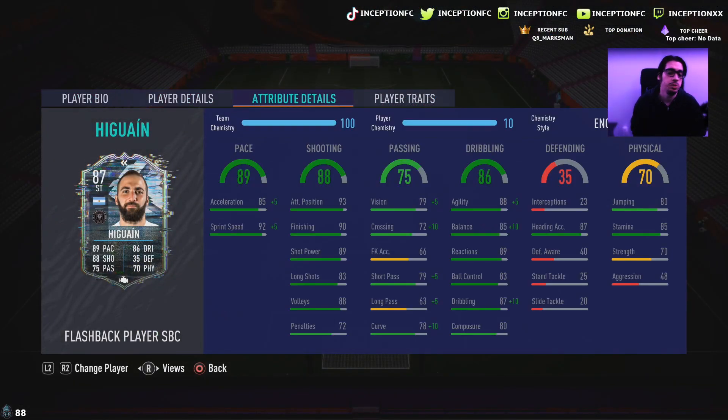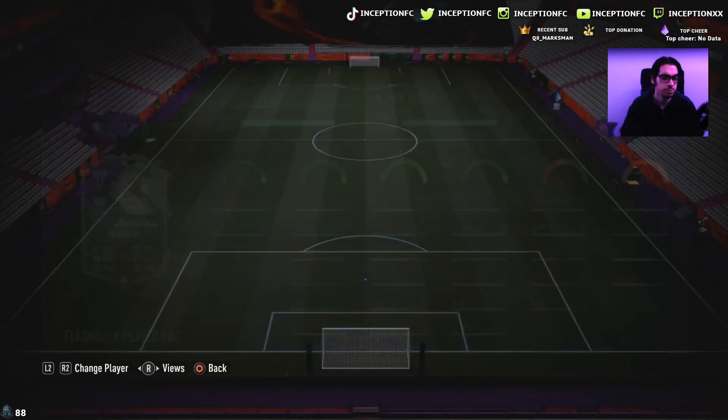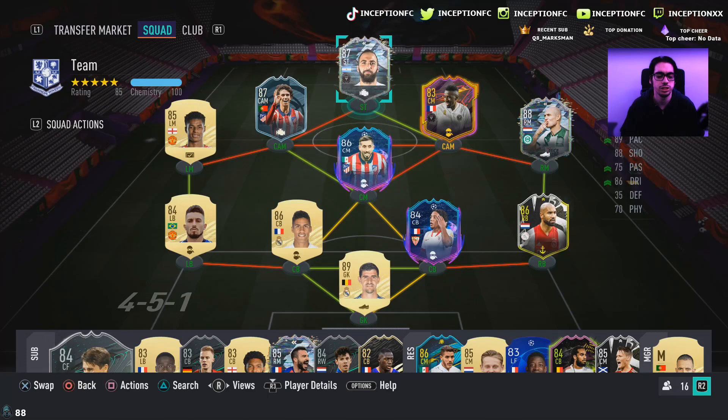His passing will be improved with the engine chemistry style, which is a nice improvement. He's got 88 agility with 85 balance, so we're boosting his balance to 95 and agility to 93 — very important for his height and unique body type. Ball control at 83 could be a little meh, but he has 89 reactions which is decent. He also has 80 jumping with 87 heading accuracy and 85 stamina. This card could potentially make a good CAM, though I mostly see him used as a striker.